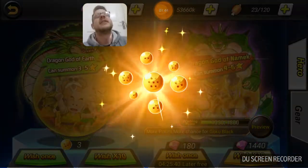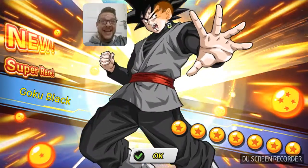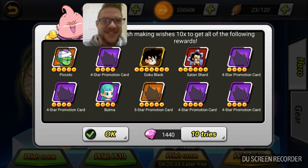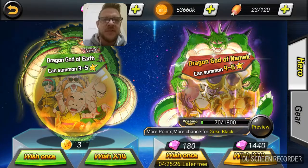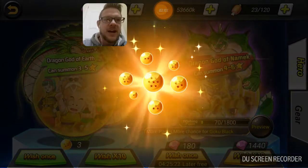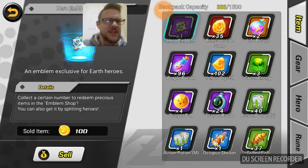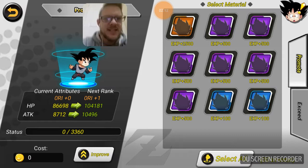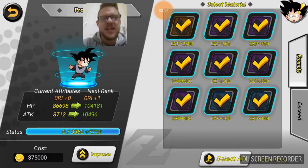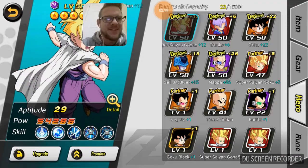This will be Goku Black — yes! Look at that, we got him! Finally! So we were at 1350 points when we got Goku Black. Wow, that's awesome! So we can go straight ahead — where is he? There he is. Promote — so that gets him to plus one. That's cool, wicked — we finally got Goku Black guys!